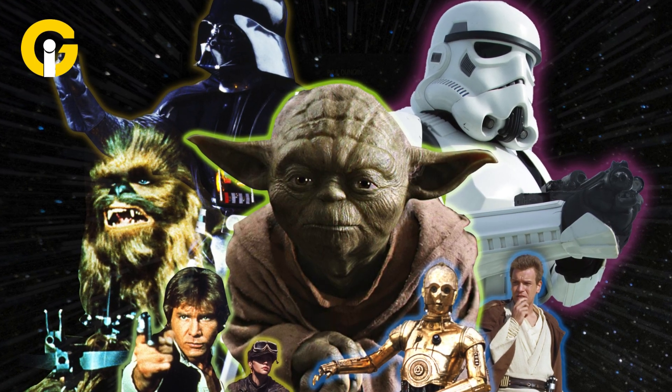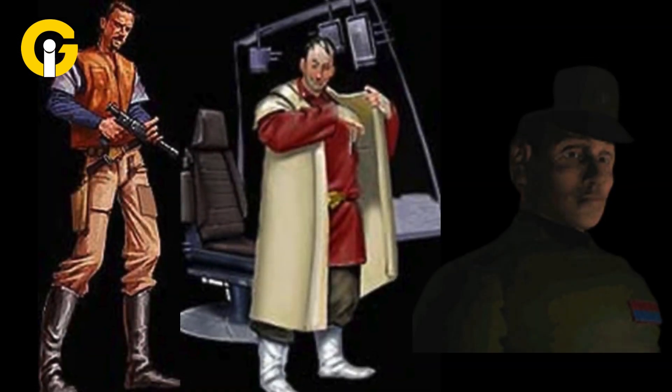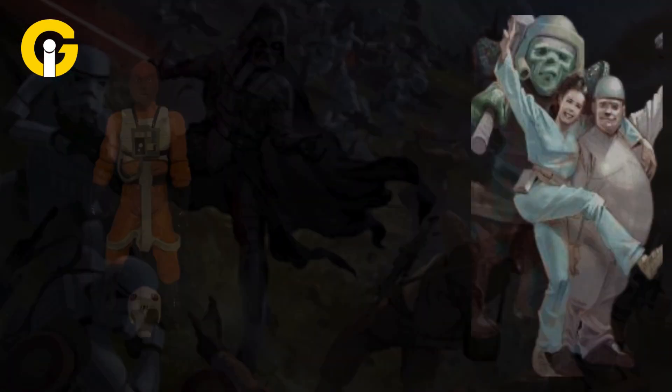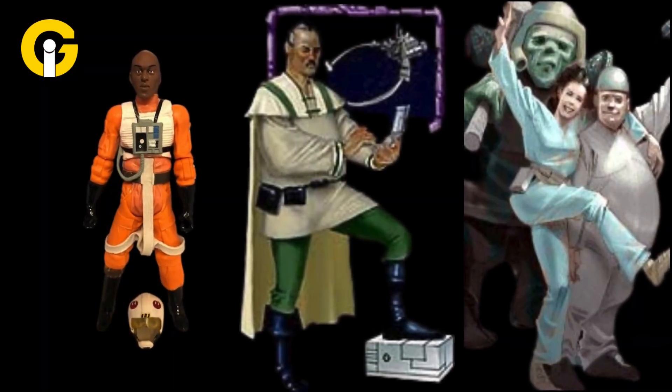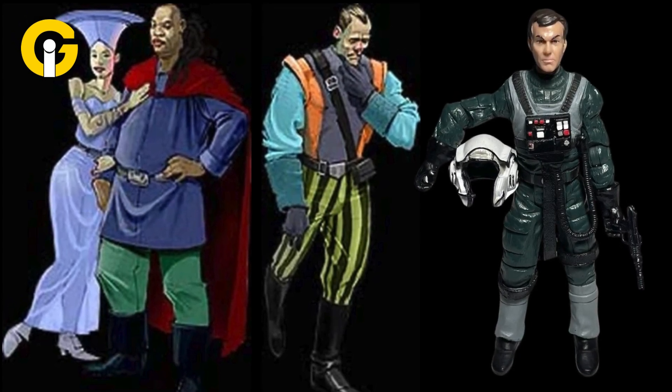Key characters in X-Wing Alliance include Ace Azamene, Eamon Azamene, Anton Azamene, Kupalo, Gareth Holtz, Zaletta, Olin Garn, Aaron Azamene, Tomas Azamene, Denari, Galen Azamene, Jake Farrell, and Green Leader.